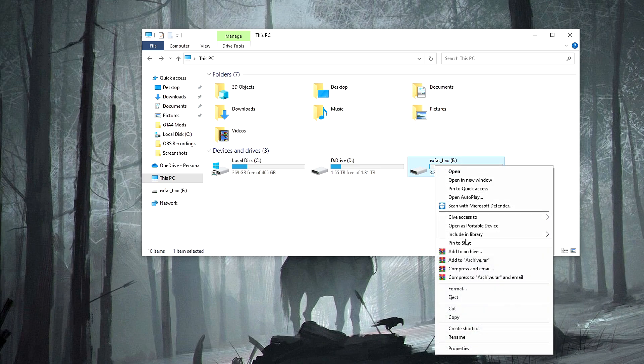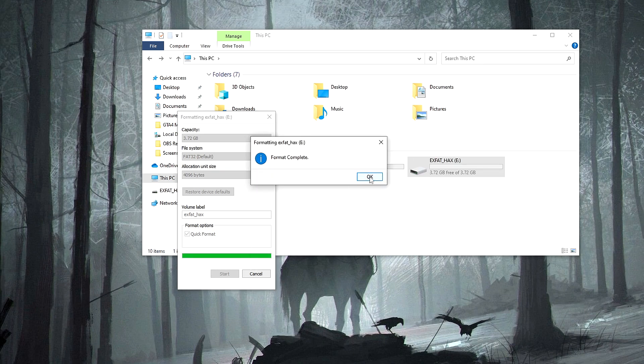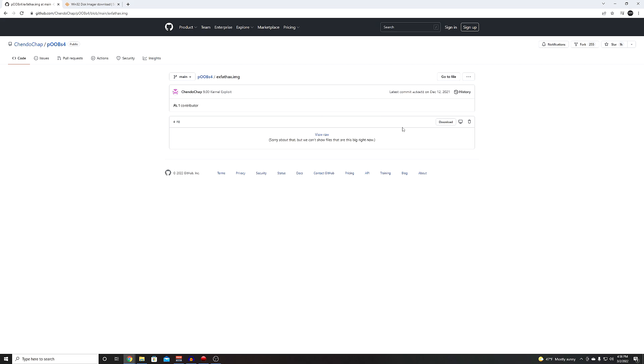This will erase everything from the USB, so just right-click the USB, click Format, and make sure it says FAT32. Then click Start, click OK — it's just warning you it's going to erase everything — and let it load. Click OK and then Close. Now we have a clean USB. I have the link down below — the first one is the jailbreak itself. Go to that link and click on xfat.img, then click Download.